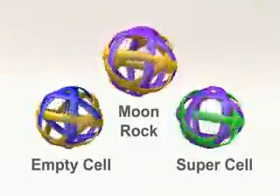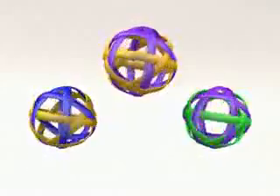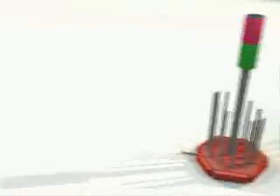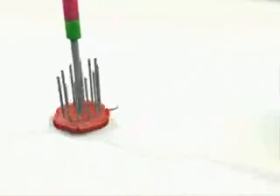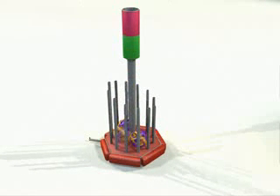Lunacy uses three types of game pieces known as moon rocks, empty cells, and super cells. A trailer is attached to each robot. The trailers are the targets for the opposing alliance. The objective of the game is to get as many moon rocks and super cells into the opposing trailers as possible.